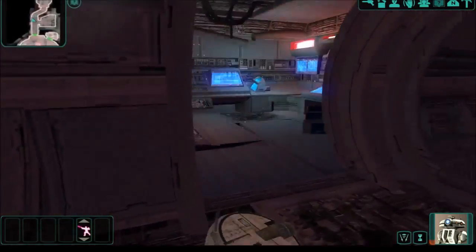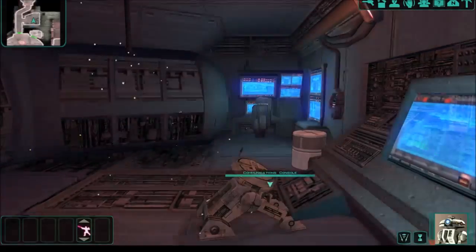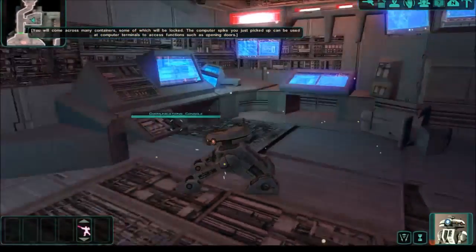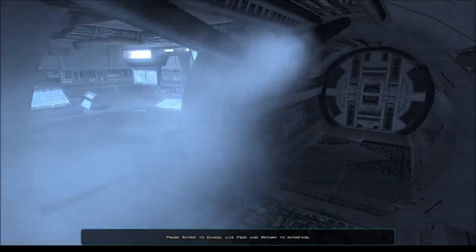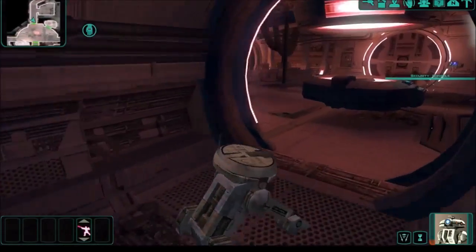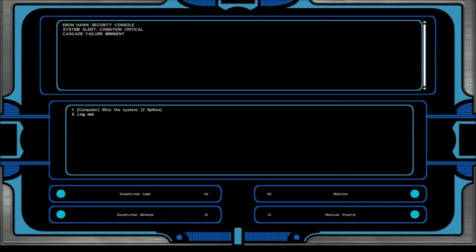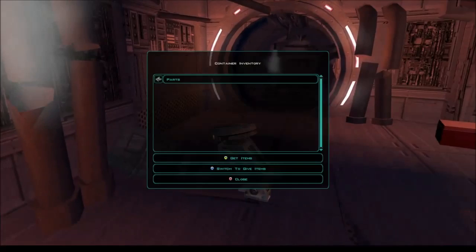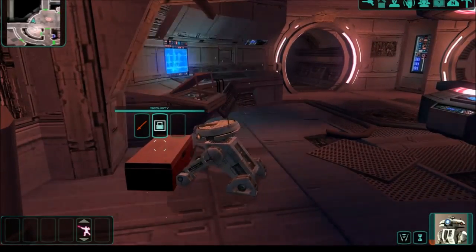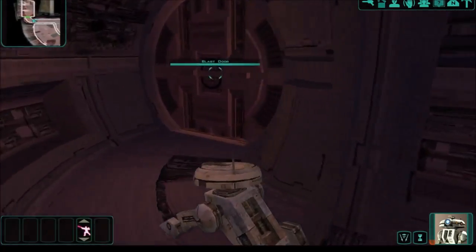There's a computer console in this room. Do I have computer spikes? I do not. I think I get some XP for doing this though — that's why I'm doing it. Welcome, access many containers, some of which will be locked. I'm mostly gonna skip through this a little bit quicker than usual. Can't slice into that — no spikes. Your security skill is too low to open this footlocker. After all we've been through, T3, you can't open the lock on one of those.